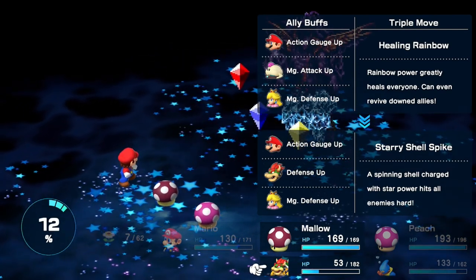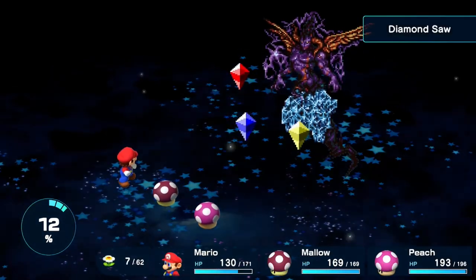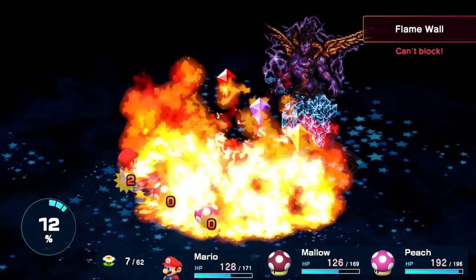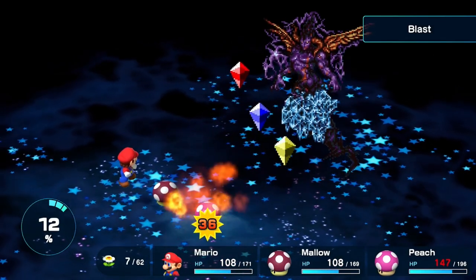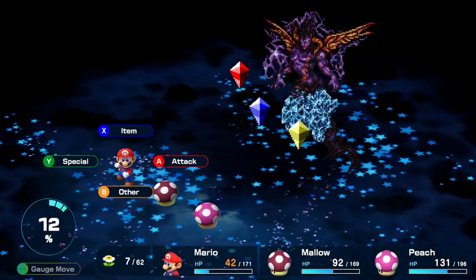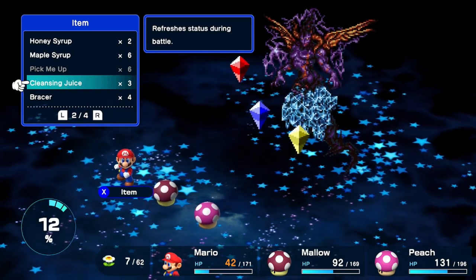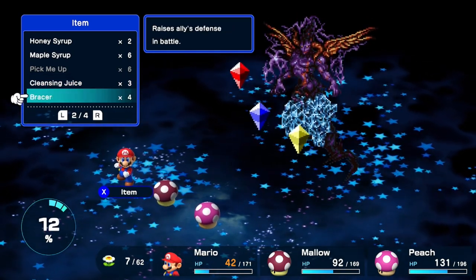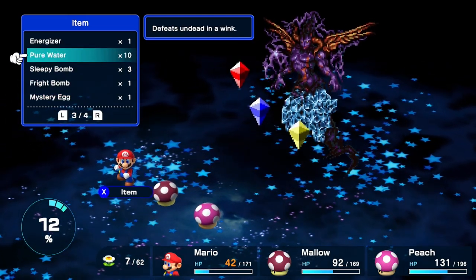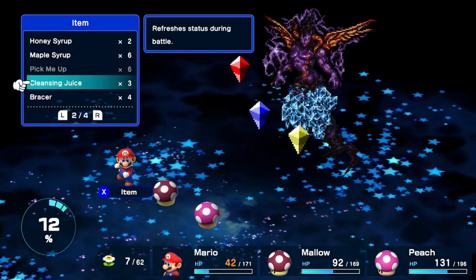Leave the party in as they're at full health - you can probably tank one round of attacks and then use somebody to fix them afterward. What the fuck - there's just a bomb meteor! Do you have an item that heals everybody? I don't think I have one that cleanses everyone. Cleanse Peach and then she can Group Hug again - that's what I was hoping for.